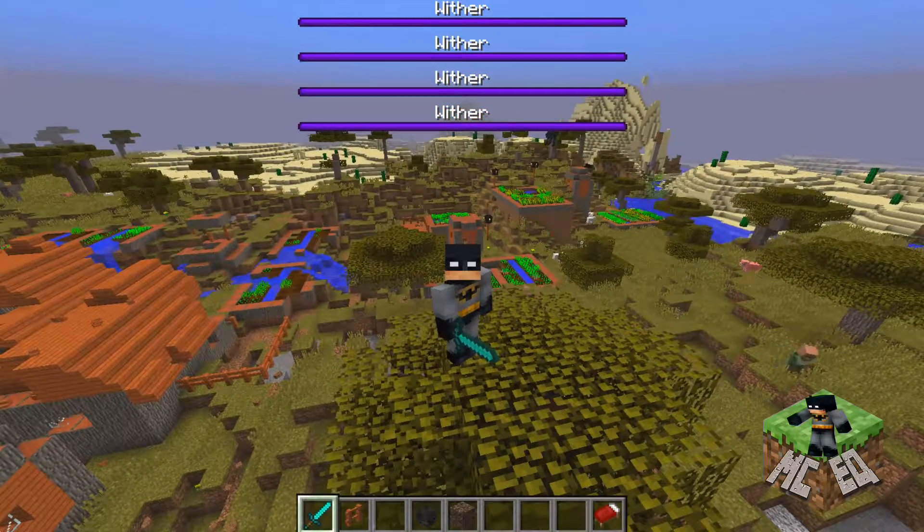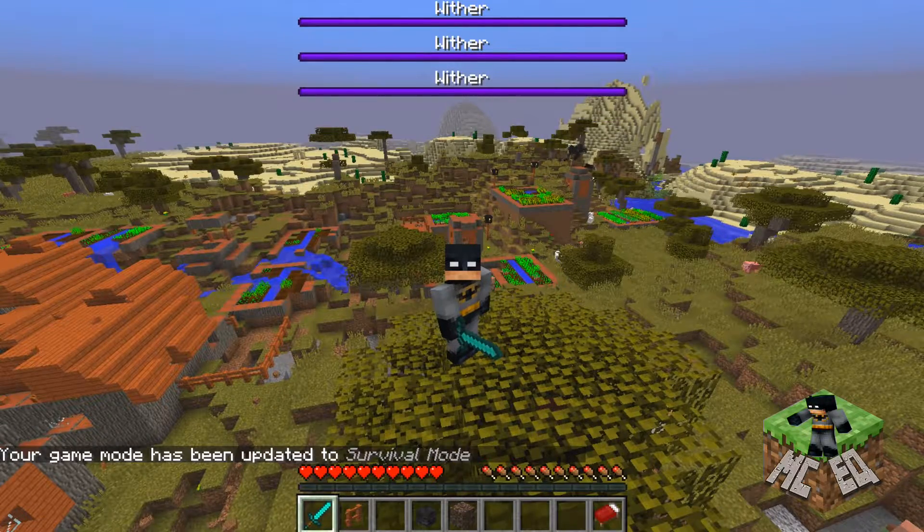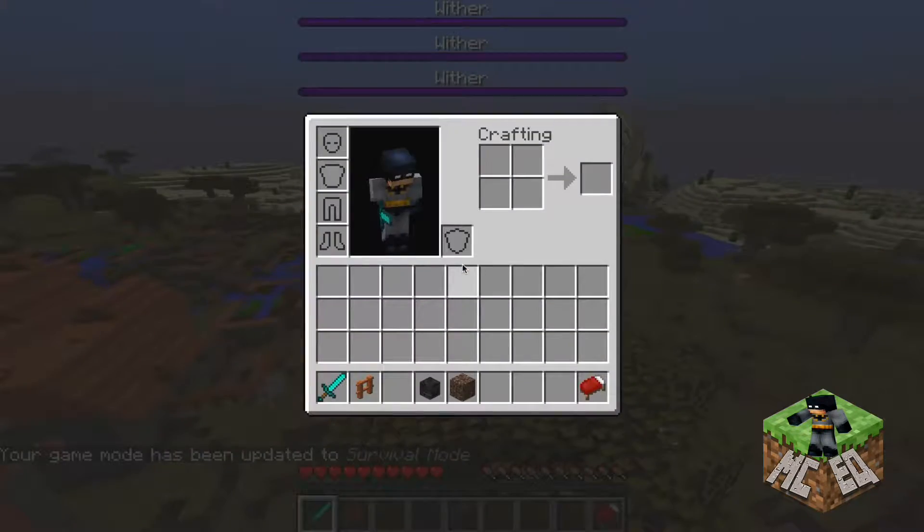Let's do it again. Slash mark, gamemode — G-A-M-E-M-O-D-E — space S for survival. Enter. Now we're in gamemode survival. I can die. I really don't want to next to these withers. It's hard to kill them in survival.